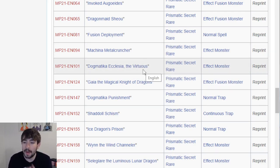Dogmatica Ecclesia the Virtuous gets a Prismatic Secret bump. Now I know this is a Prismatic Secret, but honestly this might be better than having it be an Ultra, because I know the Ultras in this set are going to be really hard to pull as well. It'll definitely help because the entire Dogmatica package needs to be brought down a little bit. It's a rarity bump for the more budget players.